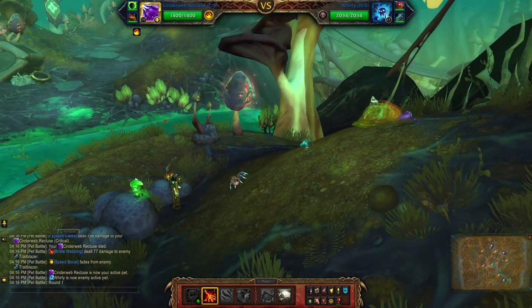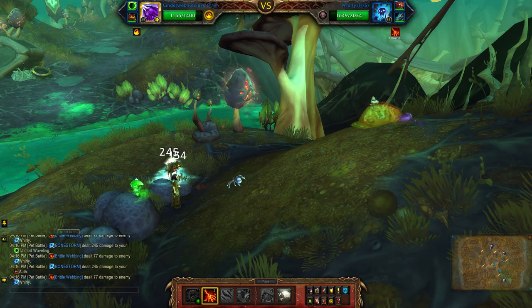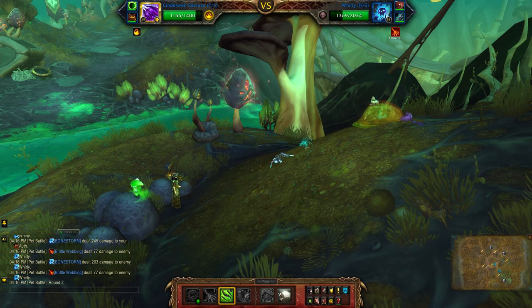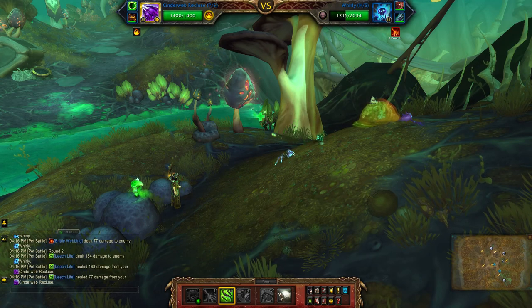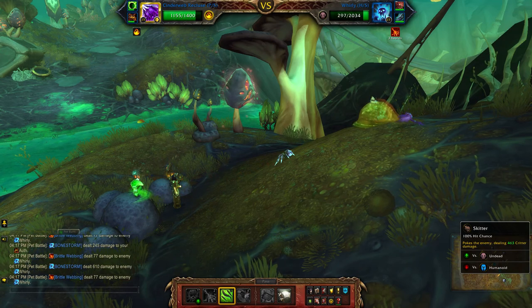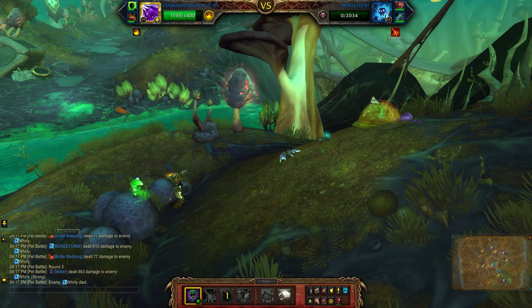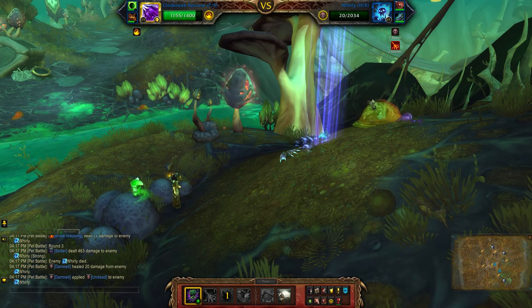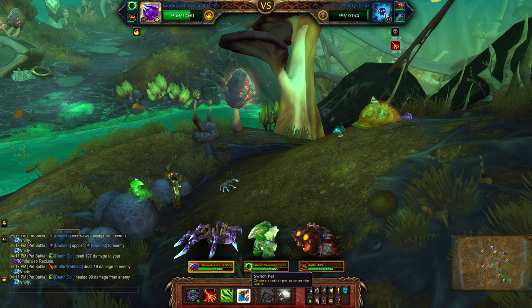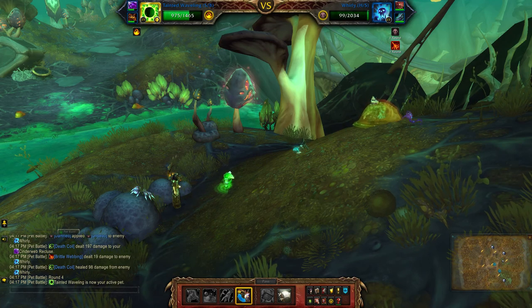Start with Brittle Webbing, Leech Life, Skitter, and then switch to the second pet during his Immortal Round.